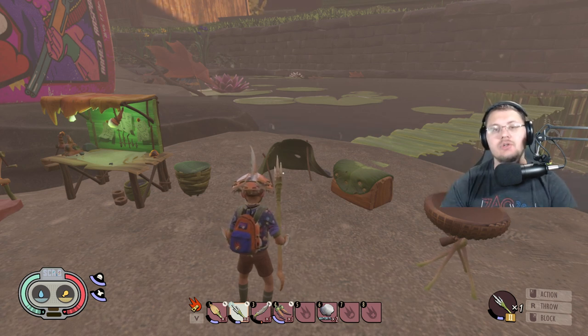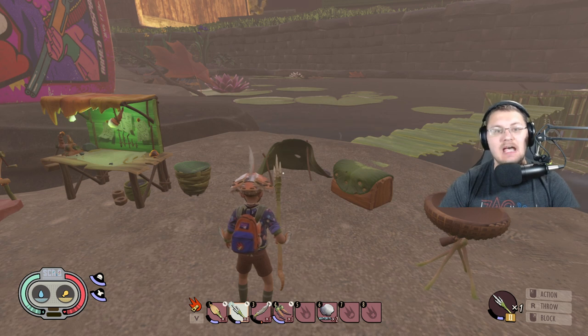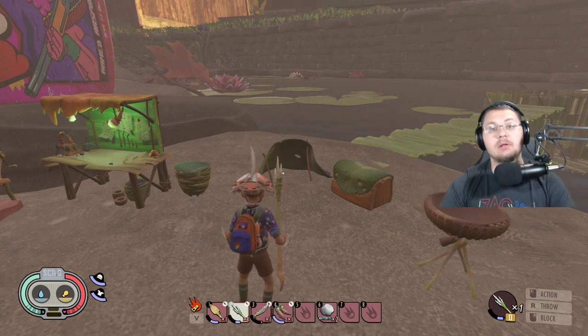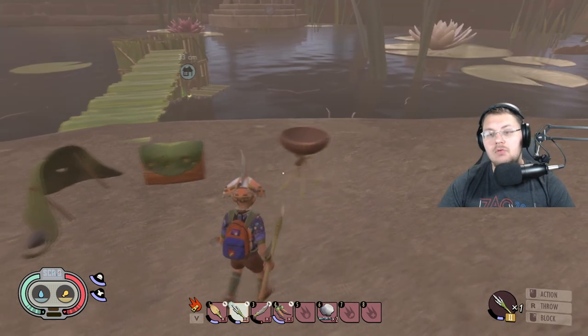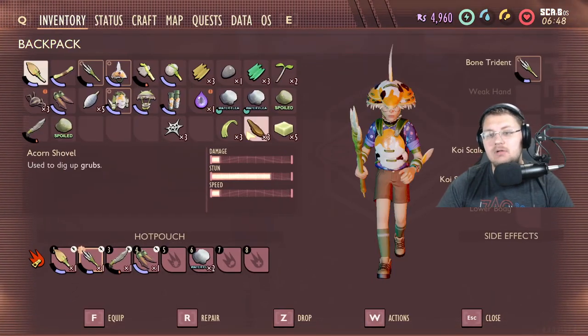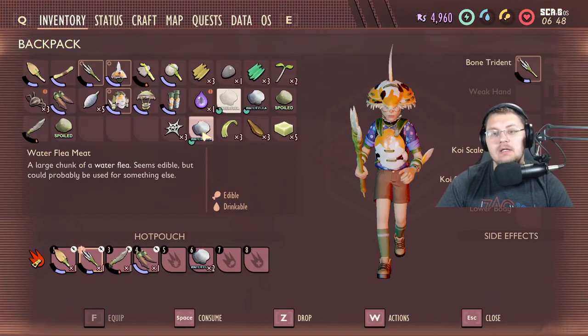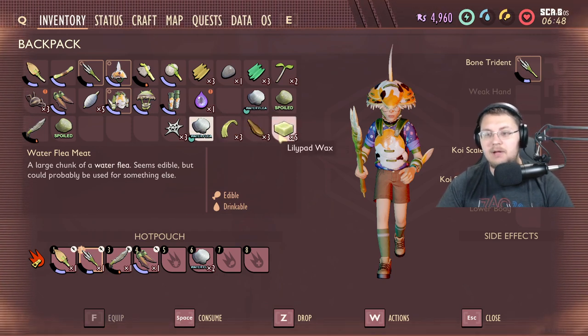I want to say thank you to the Mike Lowry Show for giving me the updated recipe and also the new recipe for the brand new smoothie added in 4.0. There will be a link to his channel in the description below. Before we move on, you guys are going to need to grind out a couple of materials: water flea meat, eelgrass strands, water boatman fins, and lily pad wax.